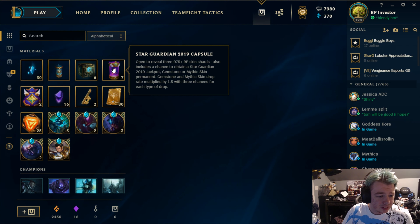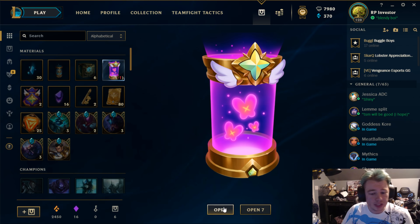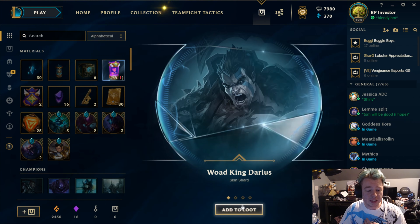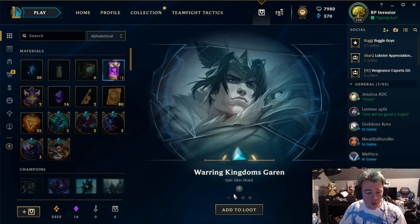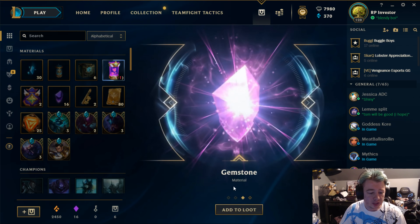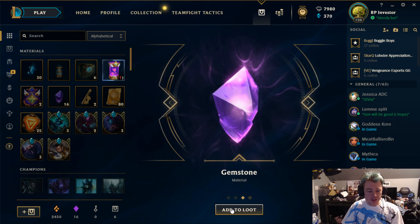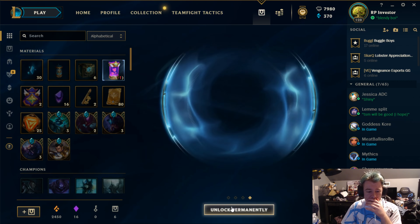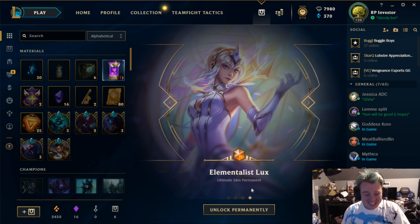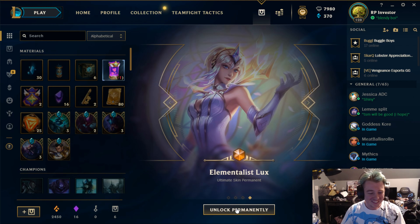We're actually getting so many bonuses. World King Darius — we got a bonus, another gemstone. Warring Kingdoms Garen, an epic legacy skin — great Garen skin personally, my favorite. Another gemstone... wait, is that an ultimate skin at the end? The gemstone came first and then... Elementalist Lux! Let's go — an ultimate skin, plus a gemstone. These are sick!